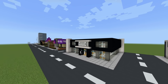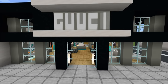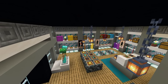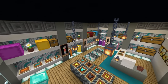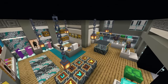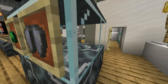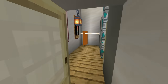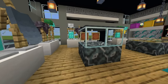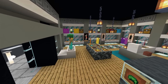Here we have a Gucci store - this was specifically requested. I don't think I've ever been into one of these, but I like the design of it nonetheless. It's a pretty cool clothing store - we've got all of the racks and the displays and a changing room over there. It just feels cool in here. I like the vibe, I like the modern build, I like how open it is. It just feels cool.